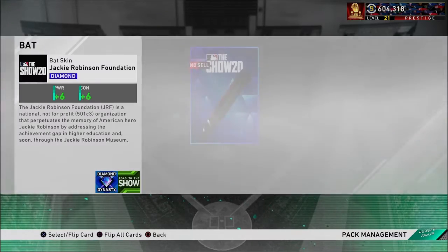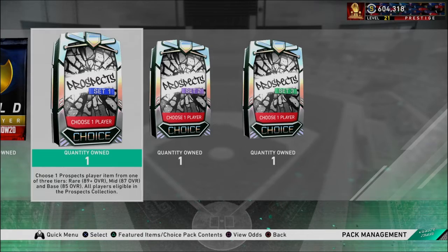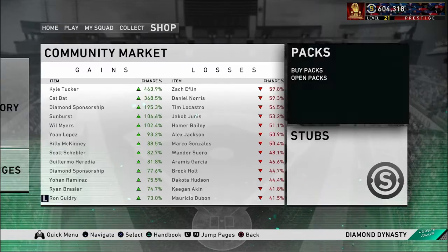The Jackie Robinson Foundation Pack is just a Batskin — we'll check that out. It's plus six, plus six, but I think it's actually a really cool Batskin to use. It looked cool in the videos that they were showing it in.